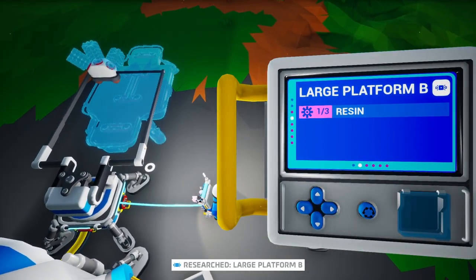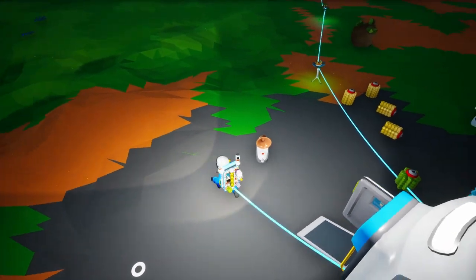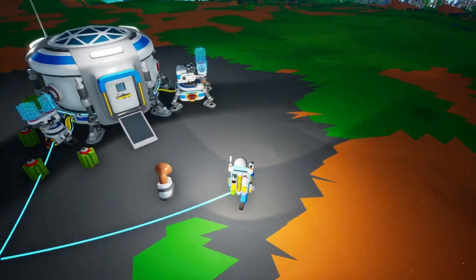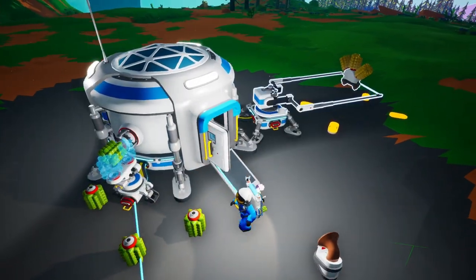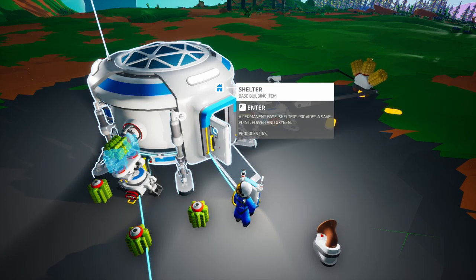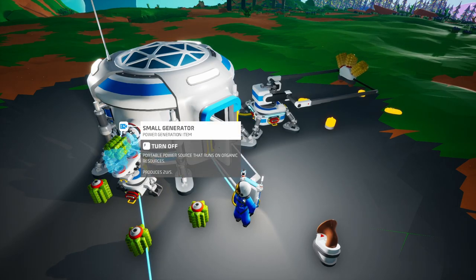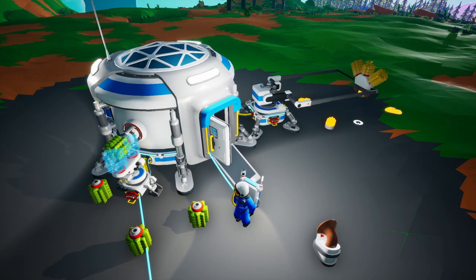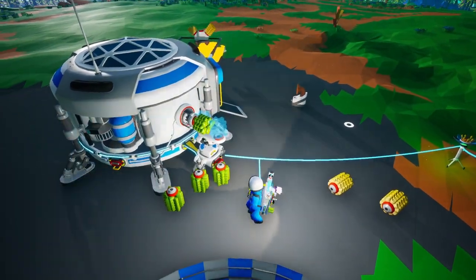We need three resin. I've got one on me — let's get two more and construct it. Because this thing uses more power, two units, this base cannot handle that. It only produces one. We can turn on the small generator and that's going to go much faster. We're going to research some more stuff in mid-game.